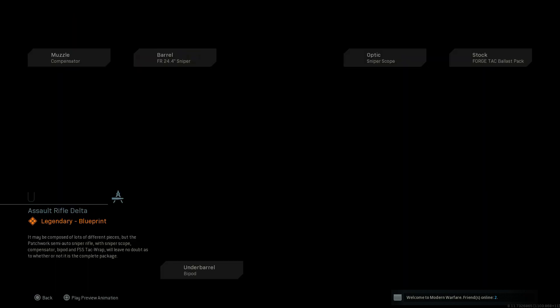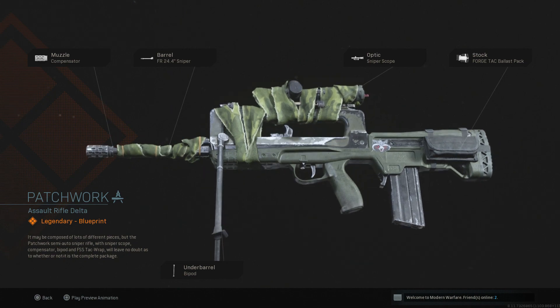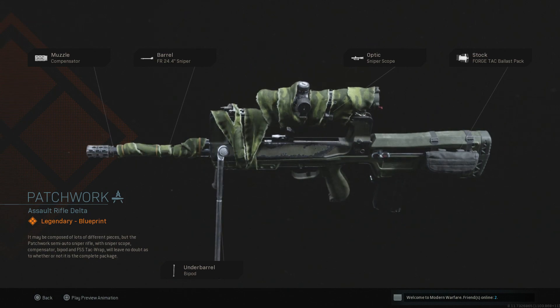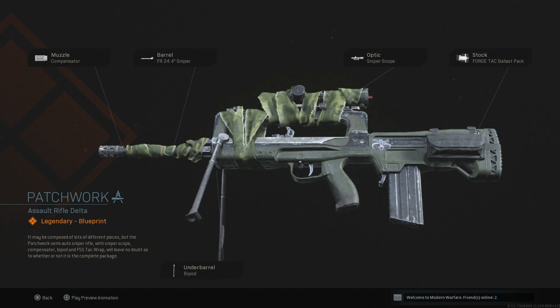Maybe you could use the Golem skin on like the port map in Ground War. We have Patchwork, which is for the FAMAS — it has the Compensator, FR 24.4 inch Sniper Barrel, Sniper Scope, Forged Tack Ballistic Pack, and a Bipod. If you want to be posted up with the FAMAS this is your class. With that burst fire it might actually be insane. It has a battle-hardened look cosmetically, which looks pretty good.